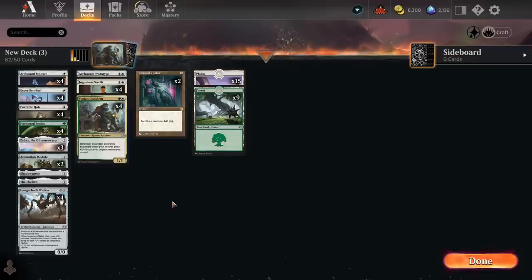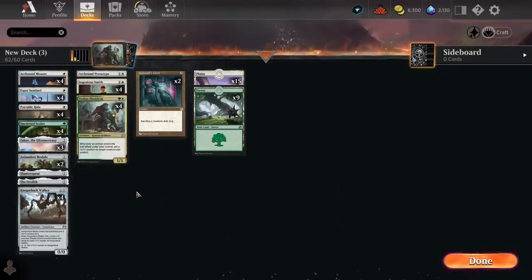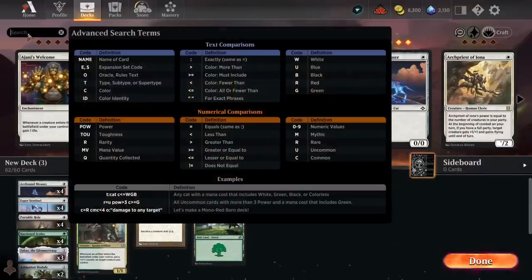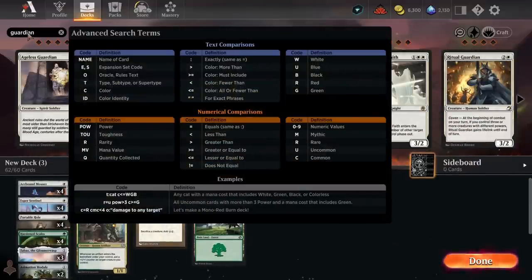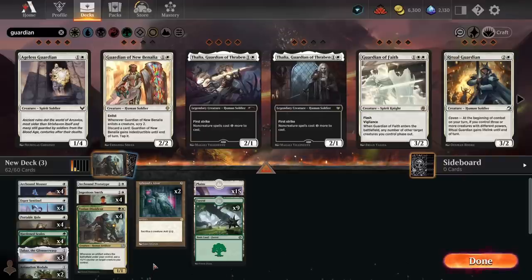I think we can get away with 22 lands given the relatively low curve. One thing to note about this build is almost all my previous testing with Hardened Scales has been with Lurrus. Running Ashnod's Altar means we lose Lurrus, but we gain the ability to run stuff like Guardian of Faith. One big weakness of this deck is being an artifact deck — you're very weak to Divine Purge, Brotherhood's End, and Shatterstorm.